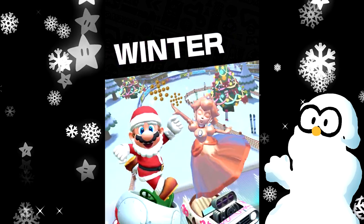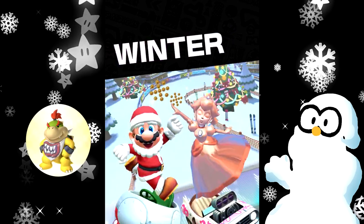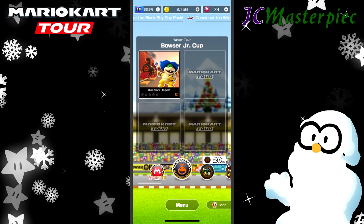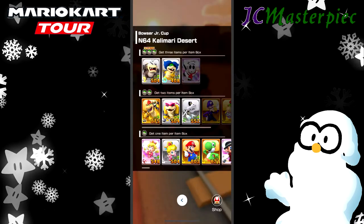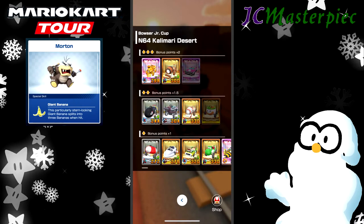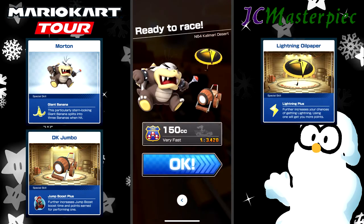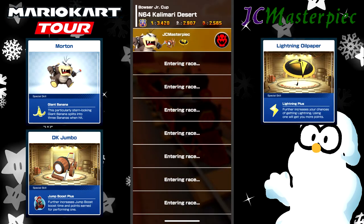This is JC Masterpiece. We are playing Mario Kart Tour Winter Tour. This is the second cup, the Bowser Jr. Cup. With the Bowser Jr. Cup, we're getting started on Calamari Desert. We are going to take Morton Koopa with the DK Jumbo and the Lightning Oil Paper.